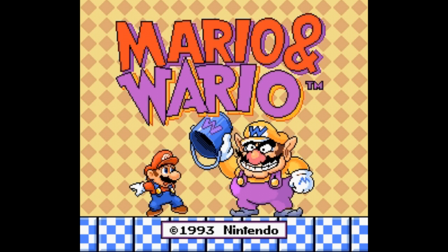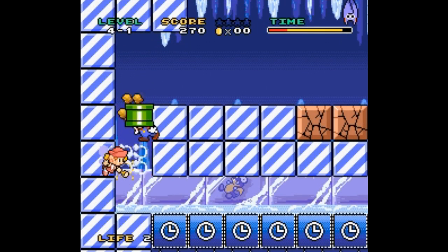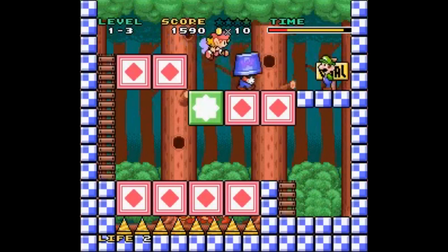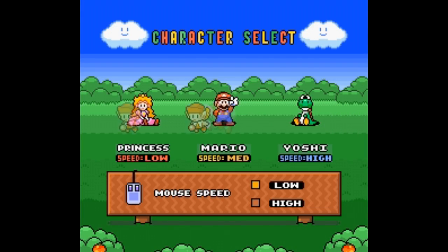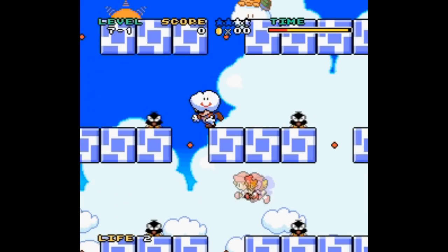Mario and Wario came out for the Super Famicom but never made it to the United States for whatever reason. It's all in English though, so no translation worries. It's a very simple puzzle game and its appeal is to keep going just to see how far you can get. But it makes very efficient use of the mouse. There are three different difficulty settings, the game starts really easy but can get somewhat complicated the further you play.